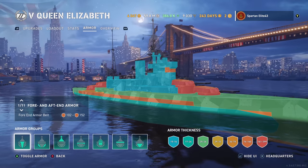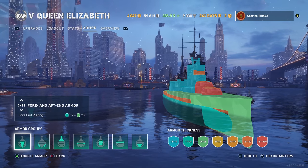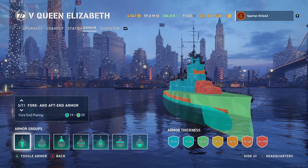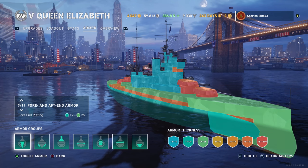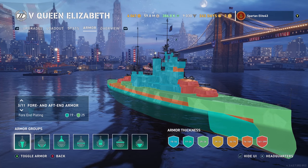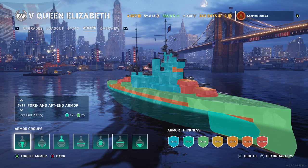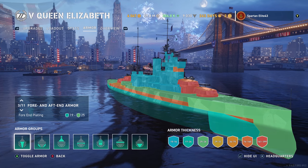Looking at the armor — you have 25mm of bow armor, meaning you need at least 15-inch guns to go through it. The calculation: 25 times 14.3 gives us 357.5mm, so you need 15-inch guns to penetrate. Most 14-inch guns are around 356 millimeters, which is why you need at least 15-inch guns to go through the bow of a 25mm ship.